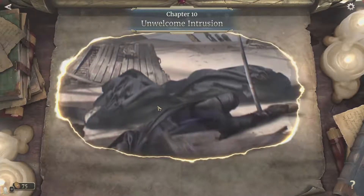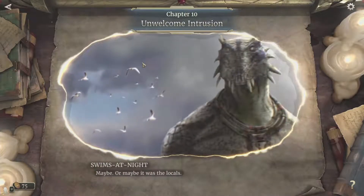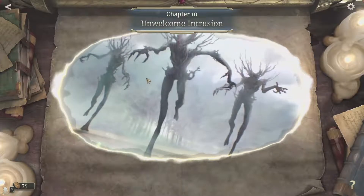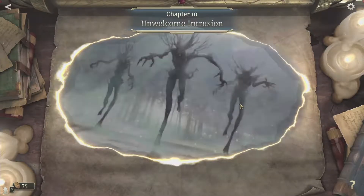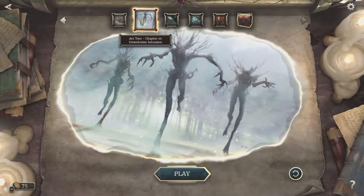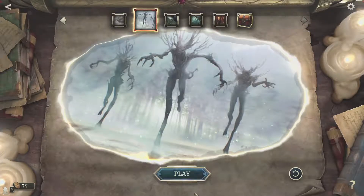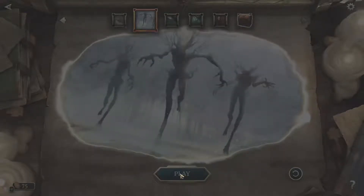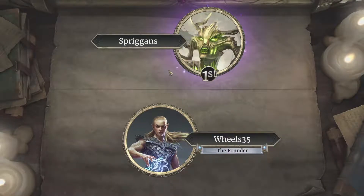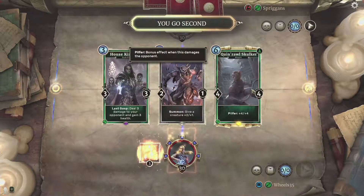Alright, let's move on to Act 2 Chapter 10. So after our wonderful pirate battle we've crashed upon the bay, and due to the wind and all that we're now attacked by spriggans. I'm going to use the Dunmer Avengers again — I think that deck is phenomenal.